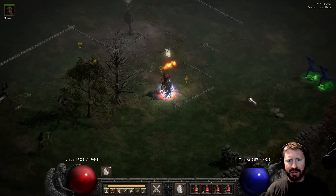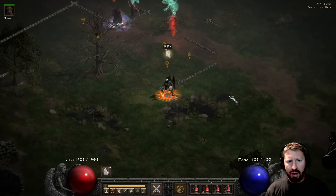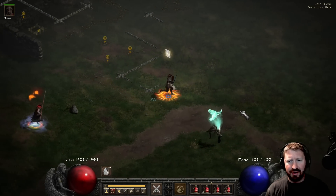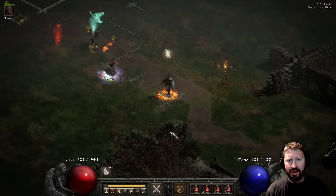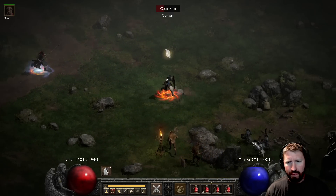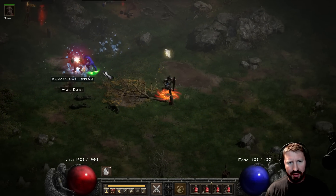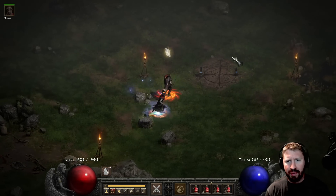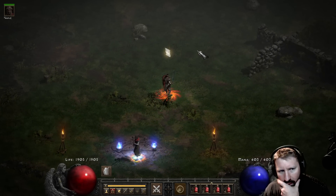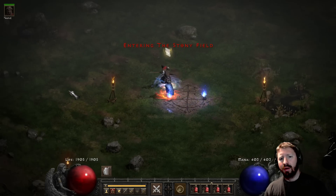How does it fare against the cows is the real question to be asked here, but I'm also curious how it performs in the Chaos Sanctuary of course. Oh my god — it killed that guy in one hit! Let's go to Stony Field. Here are the little guys — fire immune little guys, lightning immune things. So they do have somewhat of a weakness to fire. I do have the waypoints, so let's see how well this fares against the cows.